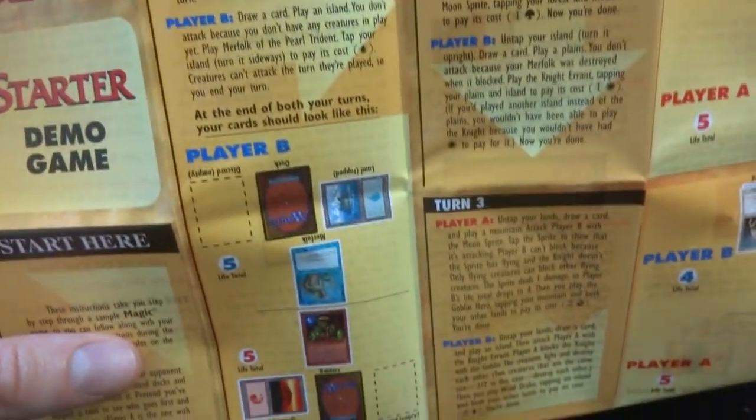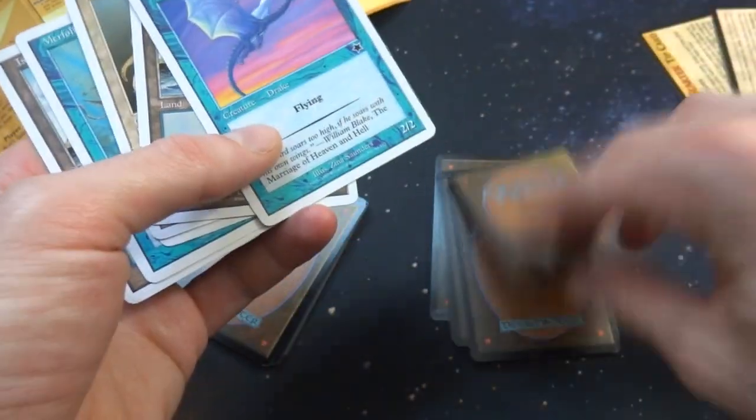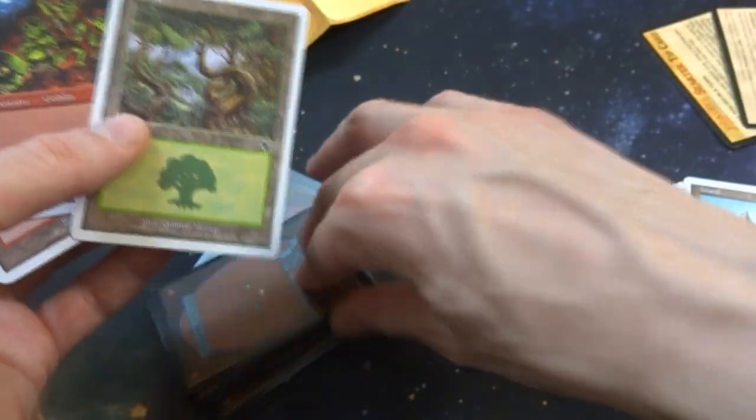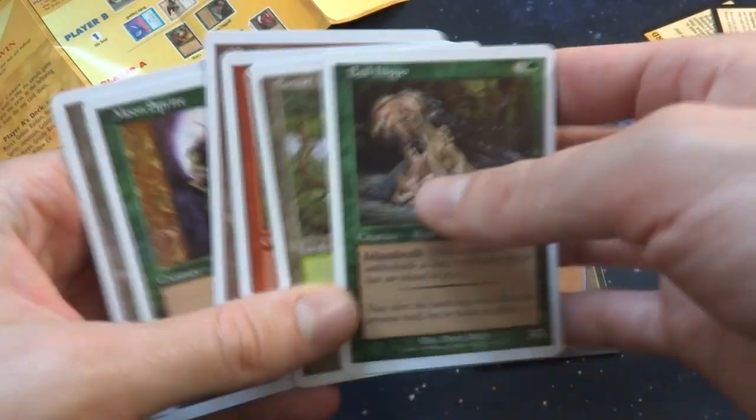And it kind of goes turn by turn telling you what to do — turn one, it tells you exactly what to do. I'm pretty sure if we draw the first five or seven cards we're going to get a Mons Goblin and a Merfolk. So this is going to be the Merfolk — there you go. So you definitely got the Merfolk, and it should be Mons Goblin Raiders. It tells you to play an Island, play your Merfolk of the Pearl Trident, play a Mountain, play your Mons Goblin Raiders, and it kind of shows you how to set up the board.